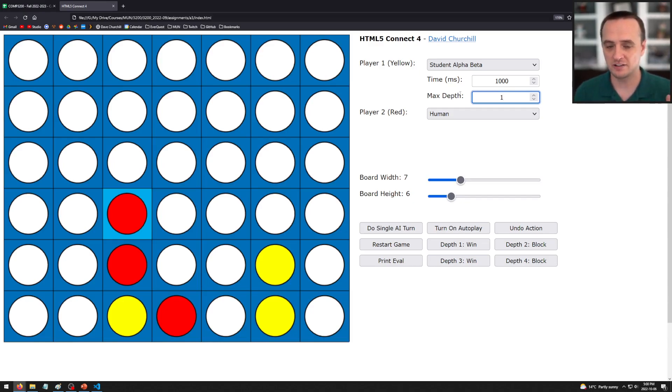You can also set the maximum depth. A maximum depth of one looks only at the next moves you can do — it won't consider any opponent replies. If you have both a time limit and a maximum depth selected, the search ends at whichever comes first. For example, a max depth of one will probably be hit before the time limit.